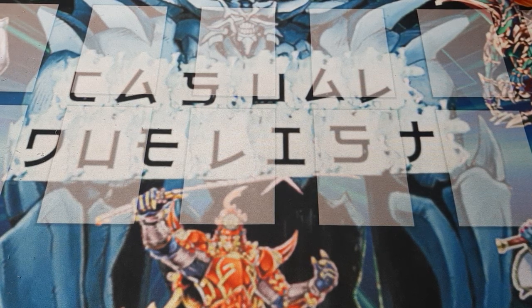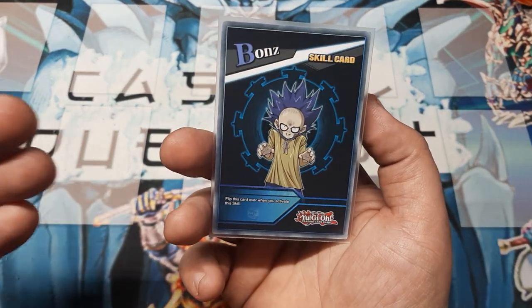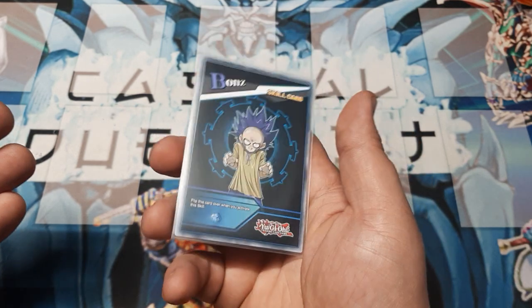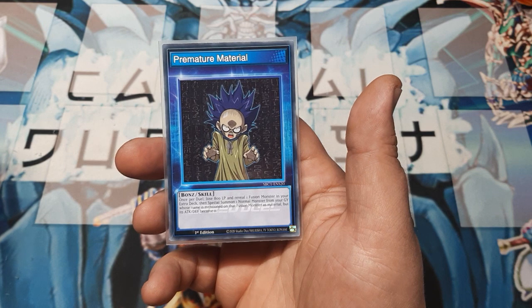Speed Duel Spotlight means we want to cover a card that I think should be more used — something that's a really good tech that I don't think is being as appreciated as it should be. The card I want to talk about is the Bones skill we used on Halloween, this last Tuesday, called Premature Materials.